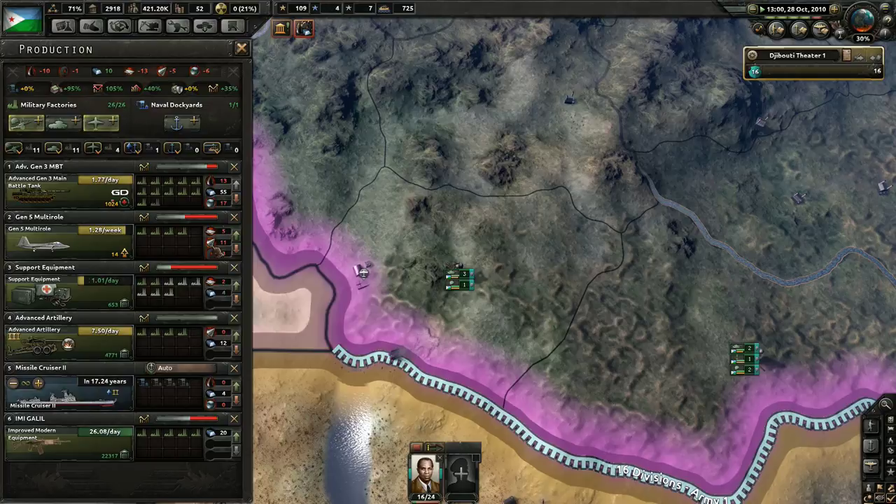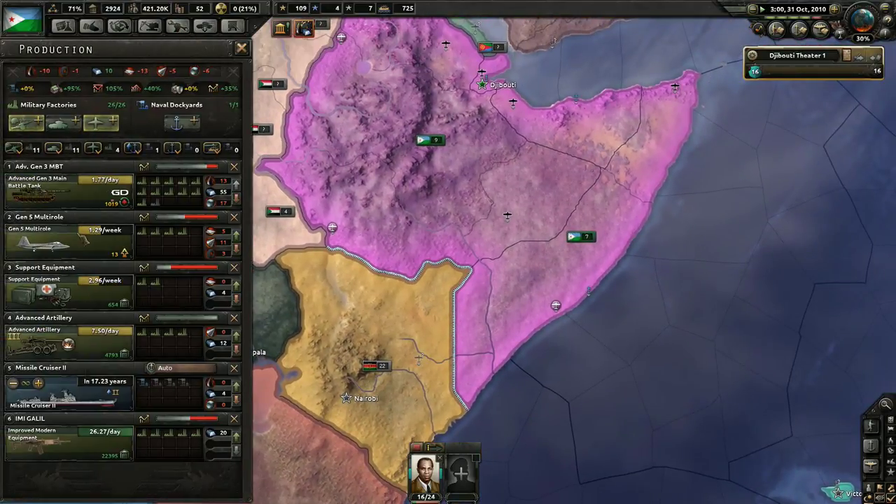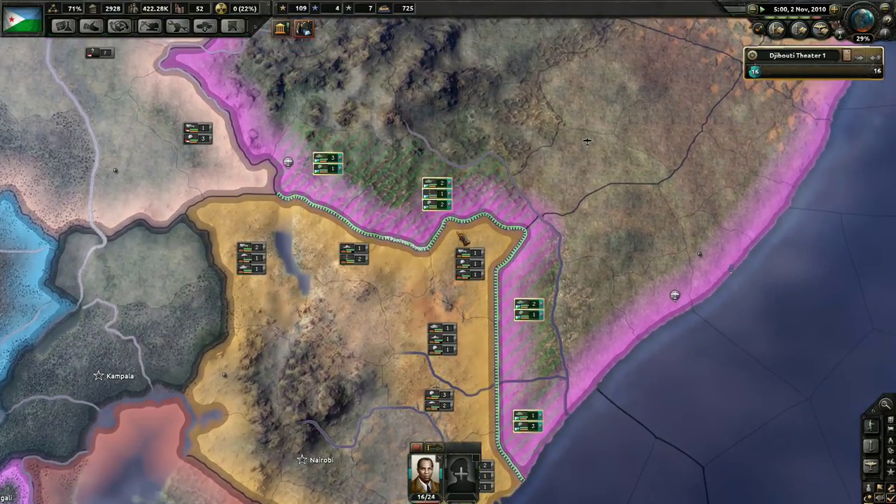The advanced artillery we'll put down. We've got a lot of extra artillery just hanging out — we're creating 7.5 of those a day, so we definitely don't need any more of them. Everything looks pretty good. Our airplanes are still building as well. We're on tier 5 speed. 1.77 tanks a day. We're going to need 1,000 more main battle tanks to be able to reinforce all of our divisions fully, so that's going to take a little bit of time.